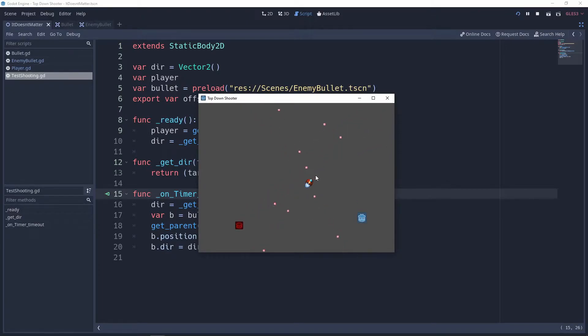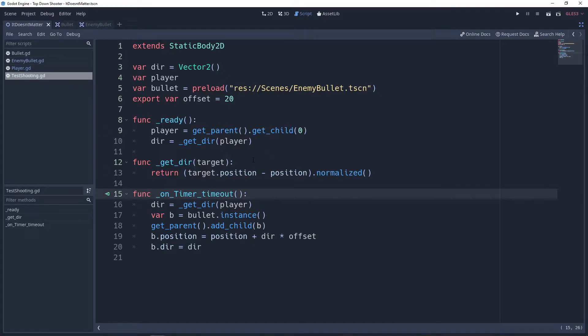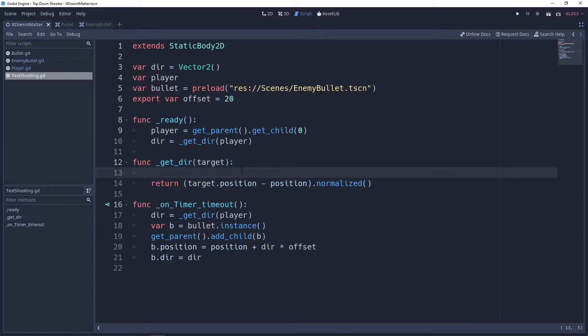What we're going to do is make it so that instead of shooting directly at our ship, they're going to shoot a little bit around our ship — just a little offset. We're going to change the direction they're shooting at, so right here where we're getting the direction, instead of just returning the position, we want them to return something different.